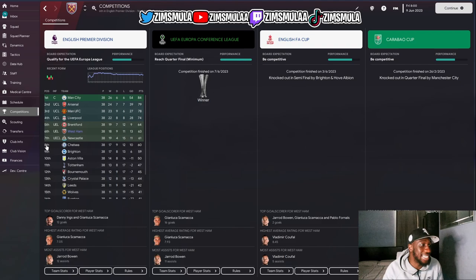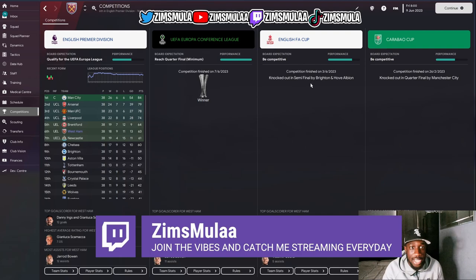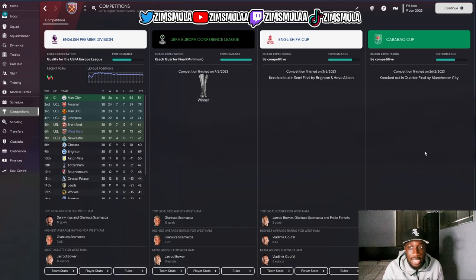West Ham finished sixth, 11 points behind the top four, but they won the Europa Conference League. With Palace only in the Premier League, FA Cup, and Carabao, West Ham — while also in European competition — still came top six and won the Conference League. The board expectation was to qualify for Europa, and they did that plus picked up the Conference League, losing in the FA Cup semi-final to Brighton and Carabao Cup quarterfinal to Man City.